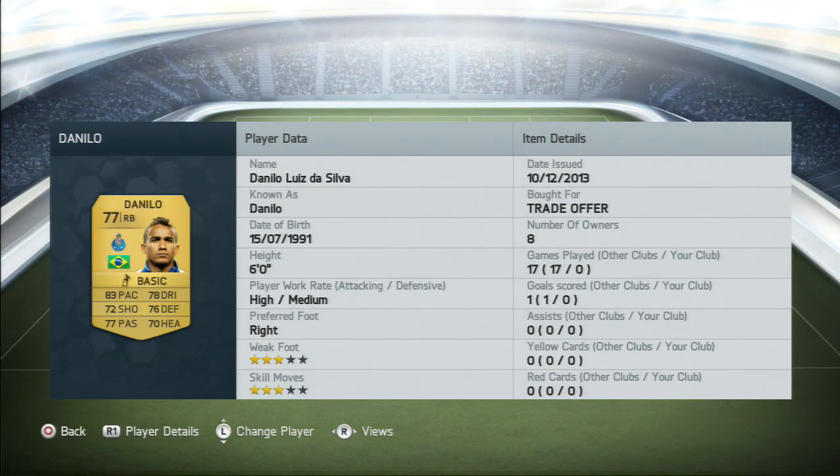Moving on to the right back, it's going to be Danilo — a very nice player, very surprising actually. I didn't take too much notice of this guy and sort of forgot about him. He used to be a centre midfield player in FIFA 12 and had some nice stats back then. He's also got an upgrade in his skill moves because back then he only had about two stars, and he used to play for Santos.